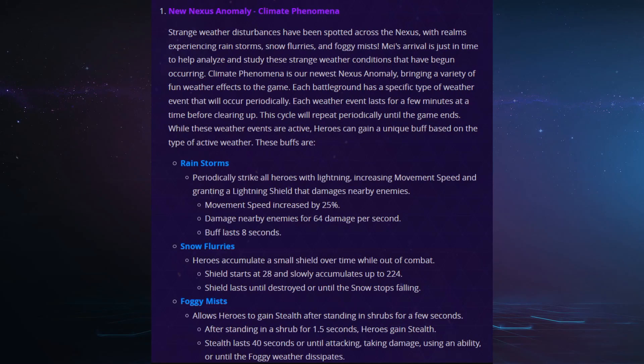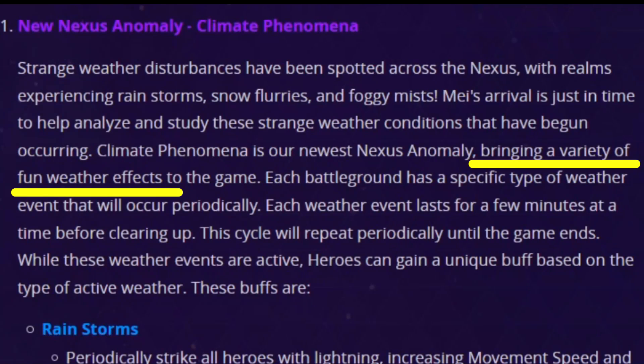You're also not wrong to feel like this is different from the previous anomalies. XP orbs and tower aggro were all about making the game clear, making it feel good when we got XP or when we were defending a tower. But look at the words that Blizzard has used for this anomaly: bringing a variety of fun weather effects to the game. This is meant to be fun, this might last a season, this is theming — this is not about game information.